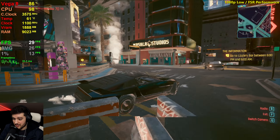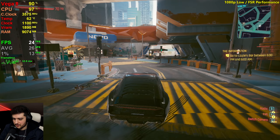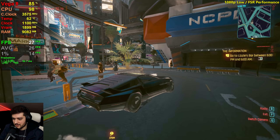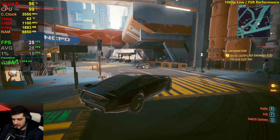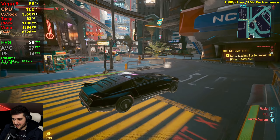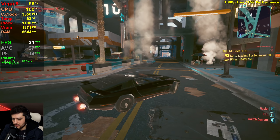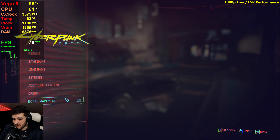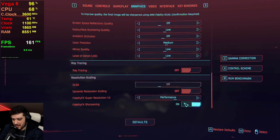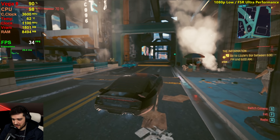We could be seeing those frame time spikes here because of the quad cores with four threads. Even the Ryzen 7 3700X that I had previously wasn't really capable of getting many FPS here. So it's no surprise that the little Ryzen 3 can't do it either. Let's go down to Ultra Performance FSR — it's probably going to look like crap.